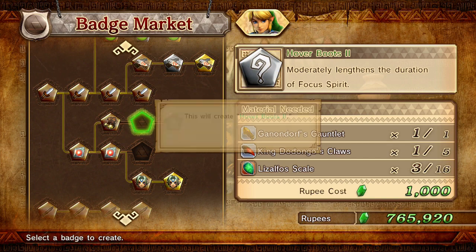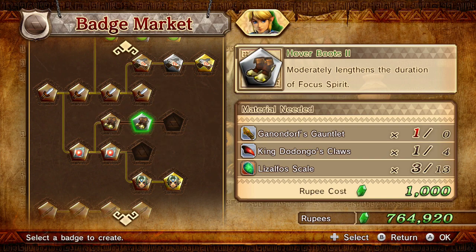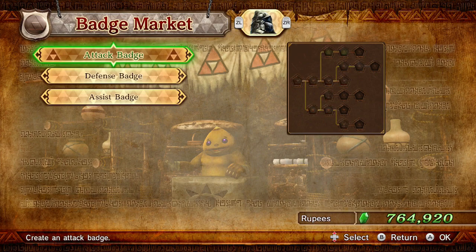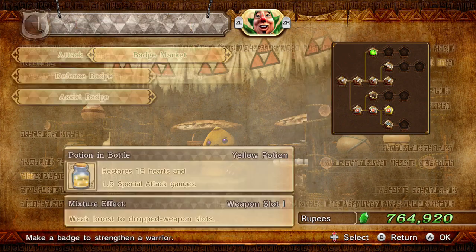Extra time on your magic gauge — yeah. I like how he has so many different weapons. And then he requires the scales, so we're good to go.